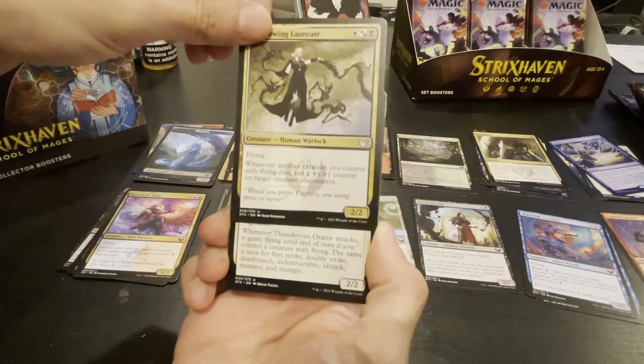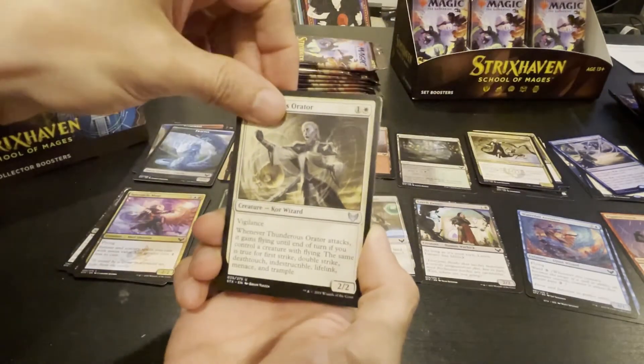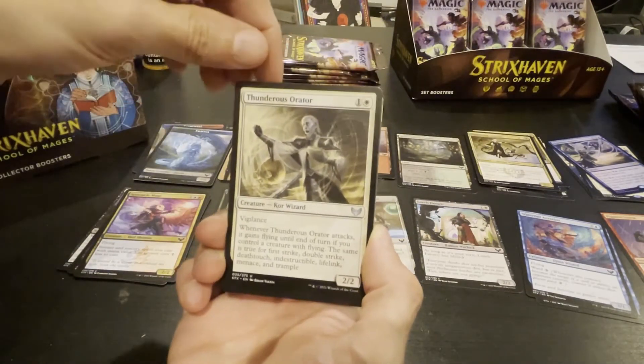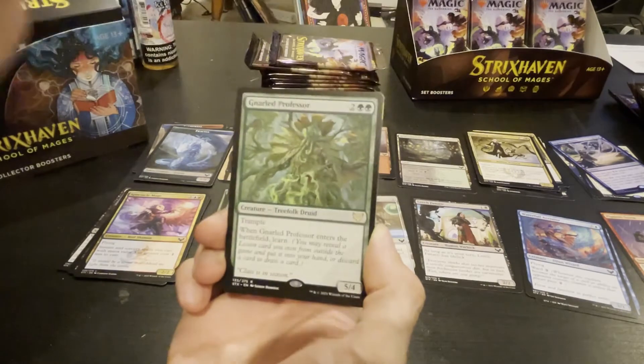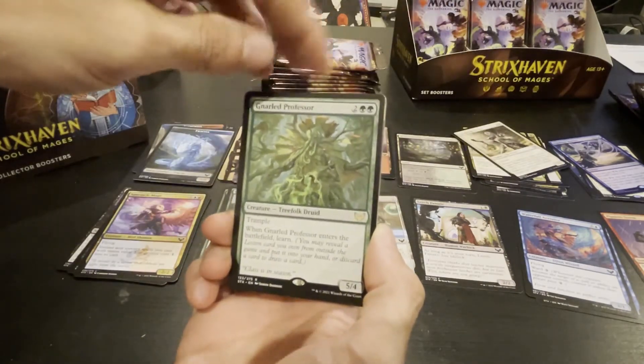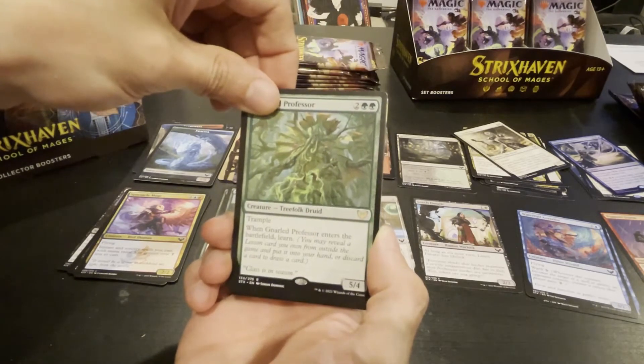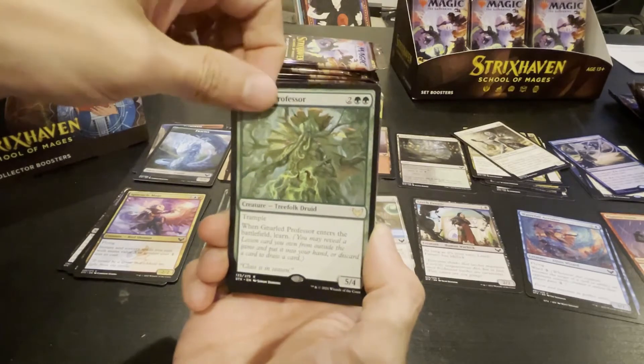Human warlock — you're not working with a lot, but you are working with a human, that's good in terms of keywords. We've seen the Thunderous Orator as well. Gnarled Professor — five, four-four drop with trample; whenever he enters the battlefield you learn stuff. That's good, cool.